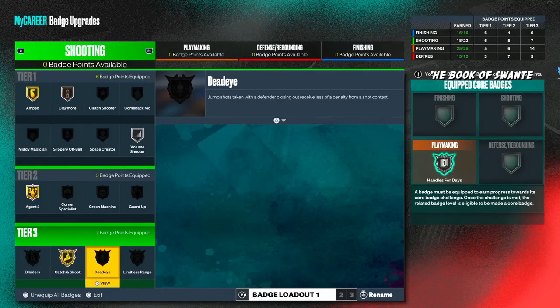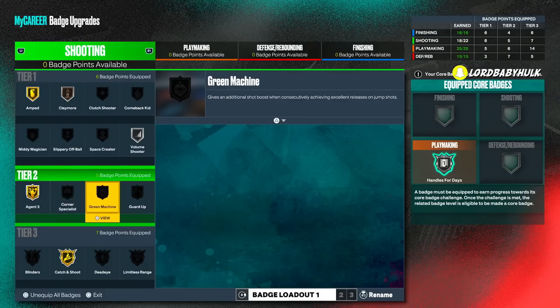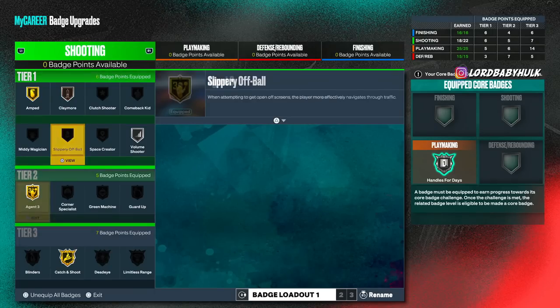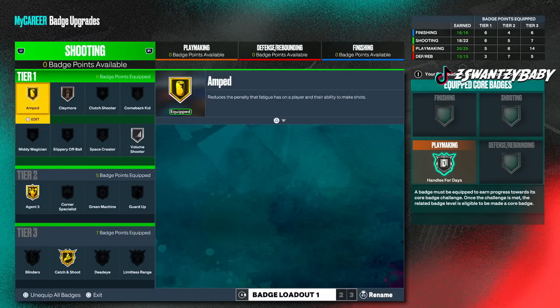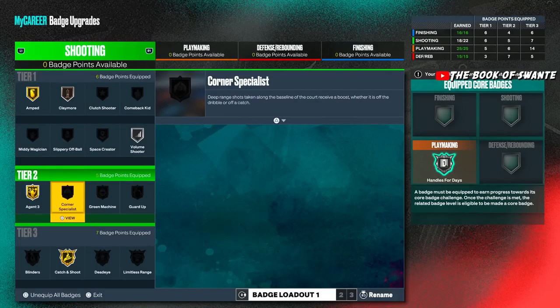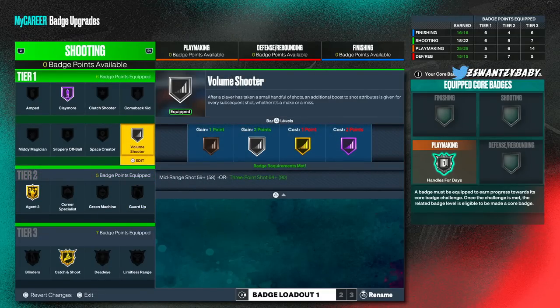Dead eye isn't what it used to be. Blinders — same thing. Corner specialist — some people say it doesn't work. Green machine activates after the third shot, but until I hear otherwise it's not really needed. Guard up — some people say it doesn't even work. Space creator is all dependent on your style. So your main shooting badges as a ball handler are: Agent Threes, amped, catch-and-shoot, then volume shooter, claymore, and everything else is situational. For a spot-up player, you mainly want catch-and-shoot and claymore maxed.